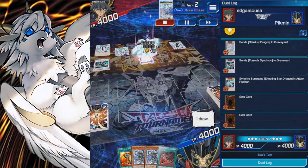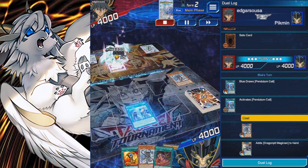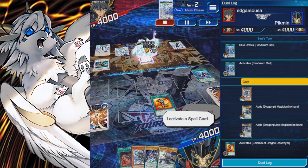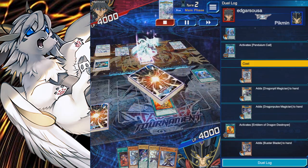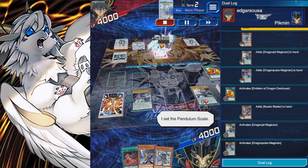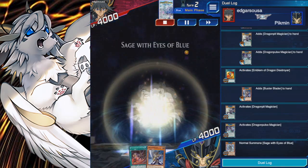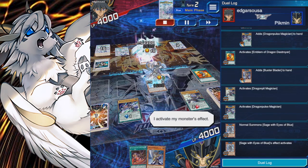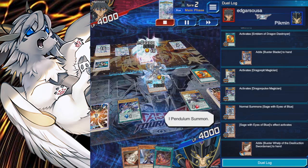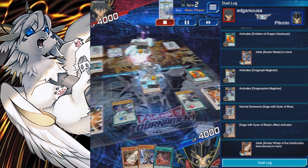Shooting Star Dragon right off the bat — use the deck on turn 1 with Pendulum Call. The Pendulum Monsters in question are the Dragon, Pineapple, and Pulse Magicians. These will be the prominent Pendulum players for this deck because I have them and they fit well. One of them being a Warrior is actually worth it. Because I can't Pendulum Summon level 1 monsters, and Sage actually needs a Normal Summon for this, it's basically an easy way to Pendulum Summon Buster Blader.